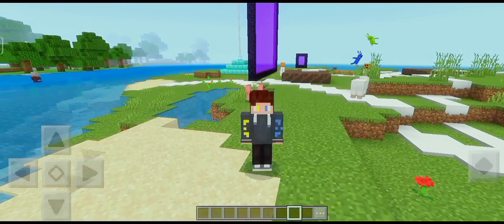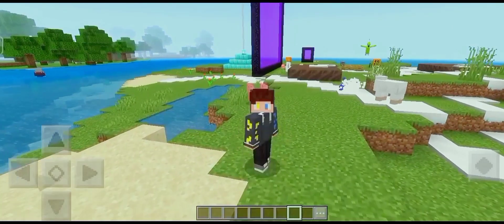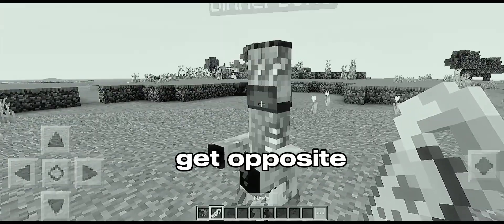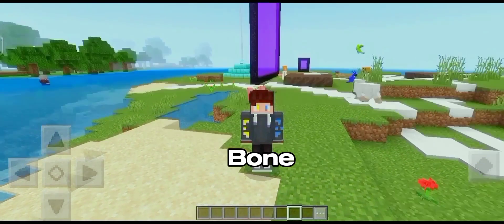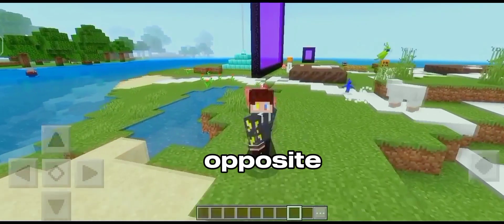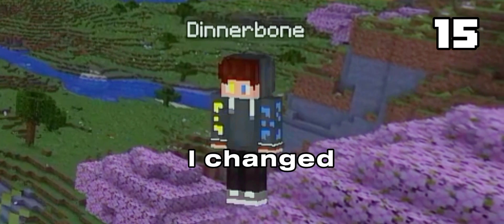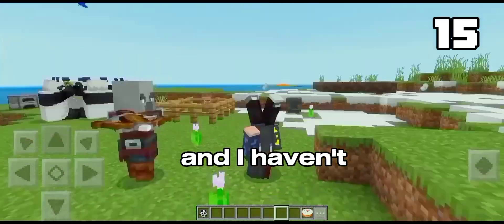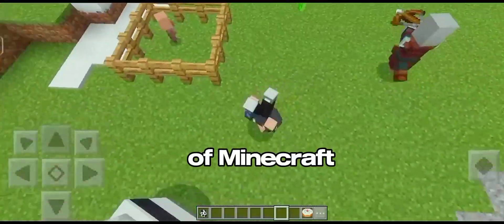Here comes the final and last fact, which is very shocking. Earlier we saw that if we name Dinnerbone to any mob, its body gets flipped upside down. But what will happen if we name ourselves Dinnerbone? Will our character's body get opposite? Let's see. I changed my name to Dinnerbone — as you can see, it's so shocking! I haven't installed any mod. You can also try it. It works in any edition of Minecraft.